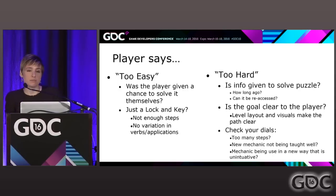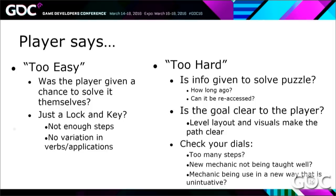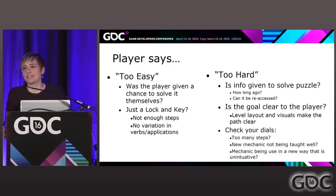Then check your dials. Are there too many steps in your puzzle? This is very common — people put too many steps in their puzzles because it feels clever, or they've been playing their own game a thousand times and think, 'Obviously, this Rube Goldberg machine equates to this puzzle being solved.' But on first blush, a lot of players aren't going to get that. Also check your mechanics — are you teaching them well? Are you changing the context of a mechanic? It's great to make new applications for mechanics, but if that new way is unintuitive or hasn't been tutorialized, the player is going to have a hard time with it.